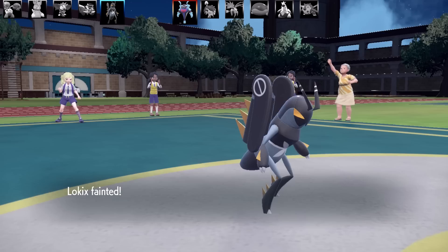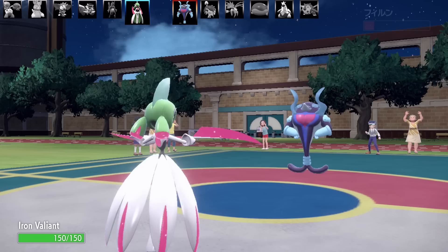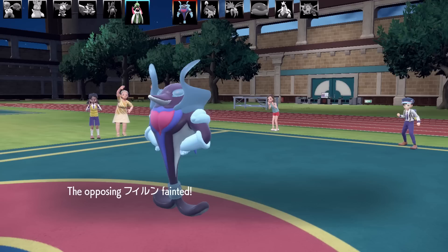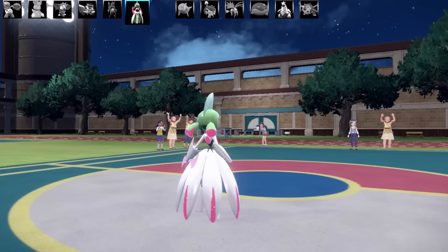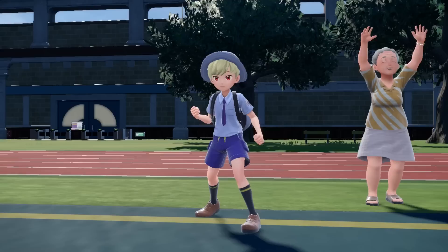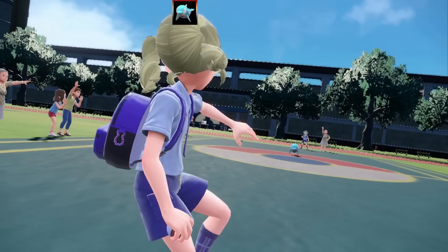Lokix is a pretty interesting Pokemon — it always reminds me of a Bug Fighting type. I'm thinking about doing a team of Pokemon that have confusing types in Gen 9. If anyone can think of Pokemon that fall into that category, let me know in the comments. I'm going to bring in the last Pokemon, Iron Valiant, with Charge Beam — and that is a new type, being Fairy and Fighting. We finish off Palafin easily and let's get on to battle number 2.